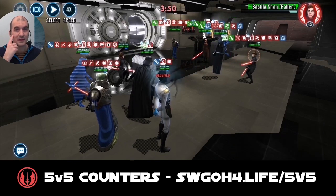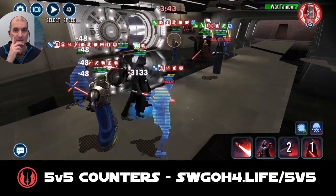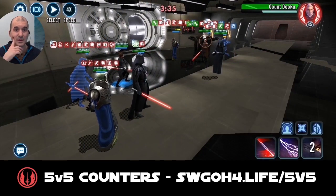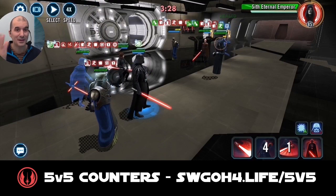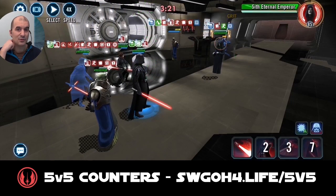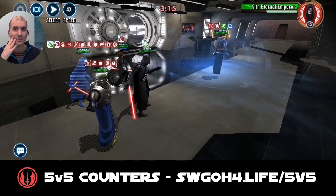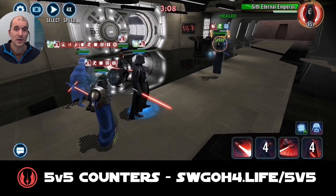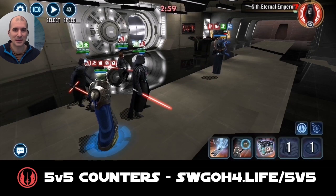Just need to do a couple of basic attacks. Let's take out Bastila next — she's gone. Then go after Wat before he dishes out more tech. Got a stun, so Force Crush targeting Dooku again. Lost Thrawn — he didn't do much in this battle but at least attracted attention from Sith Eternal Emperor, acting as a secondary tank. Another Merciless Massacre with Vader: take out Dooku so we don't need to worry about counter-attacks, then take out Wat. Now it's just a case of taking out Sith Eternal Emperor.